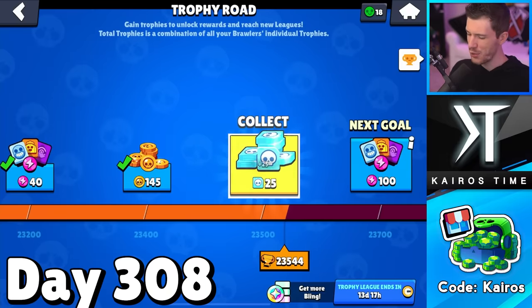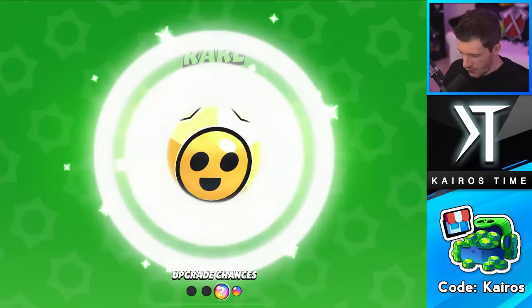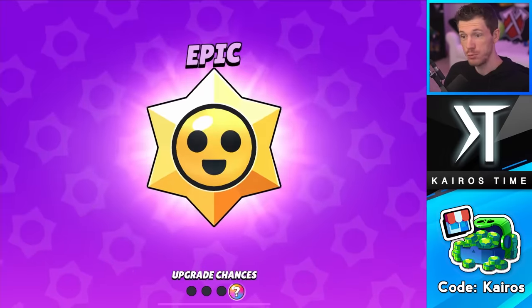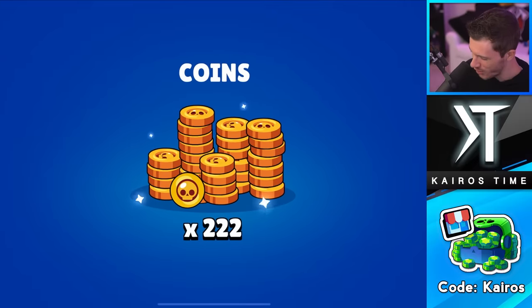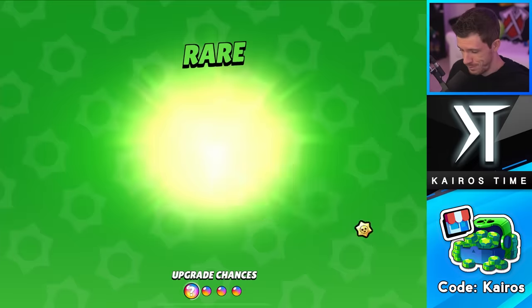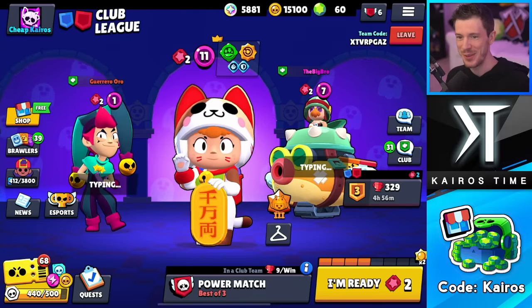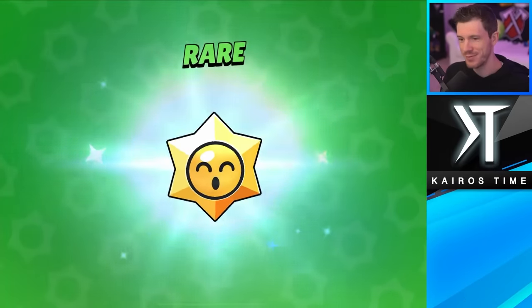Now we are back to day 308. Before I open the guaranteed ones, we're going to show the completely random six star drops that we'll get from today. First box of the day is rare. I also don't typically show you guys the epics, but today's an exception - we've got 12 boxes to show you. We got a rare, a super rare, and my teammate just got Chester from a legendary star drop. My last two random star drops of the day - double rares. So four out of six of my random ones were all rares. But we do have some guaranteed legendaries, so let's do them.